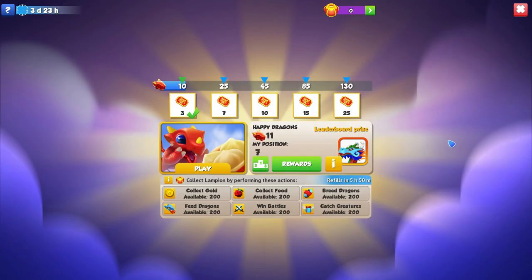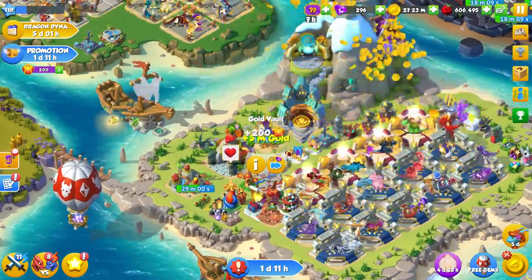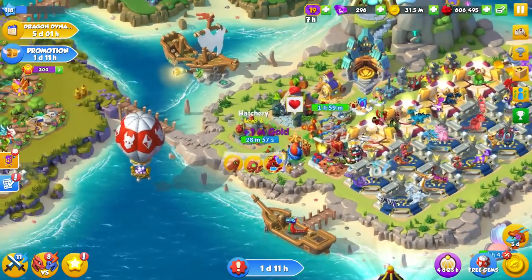The last thing I haven't touched on yet is how we get more Lampions. You'll see at the bottom of the event it shows exactly how to do that — we've got collect gold, collect food, breeding dragons, feeding dragons, winning battles, and catching creatures. If you participated in the divine New Year castle event for the Taiz Enrin and Nezha dragons, this works exactly the same as that. They take the quest from that and pop it into this event. So if we go ahead and collect gold, we'll collect all that — that will give us 200 Lampions.